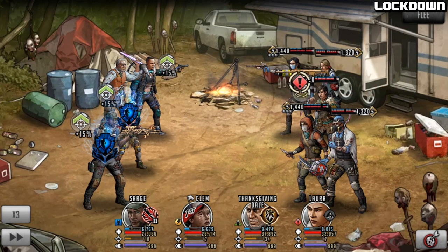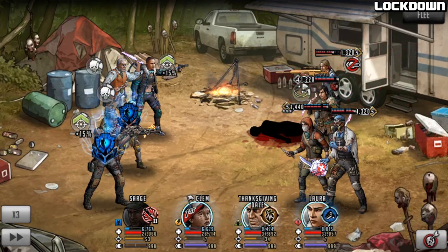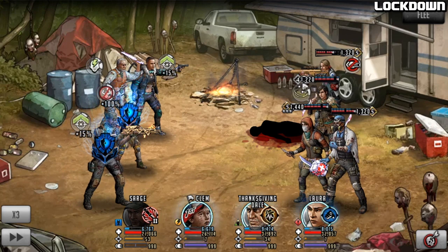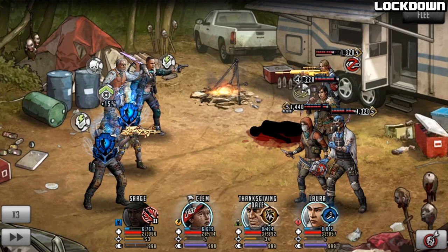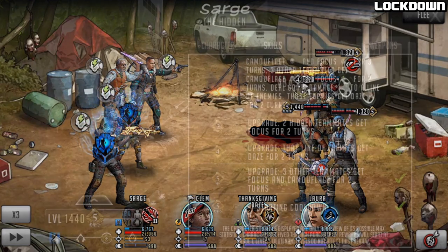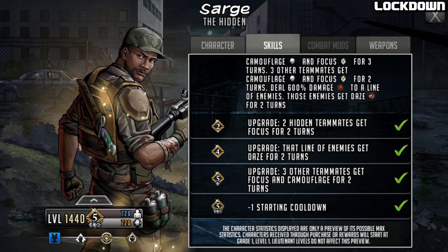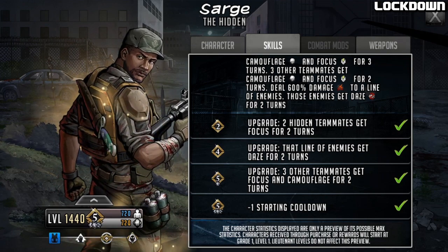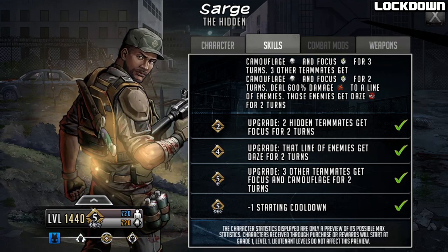On turn one the 600% hit shows quite a lot of damage. If we didn't take the target out she would have been dazed, just like Alice behind her. A two-turn daze on particular characters stops things like decat resist and halo, which are obviously extremely frustrating to deal with — it's kind of like a preemptive ransack. You can see all of my team have camouflage and focus for two turns, but Sarge has it for three because he is a hidden character. If you want an entire team to get camo and focus, you'll need at least one other hidden character, otherwise only four characters get the focus and camo.